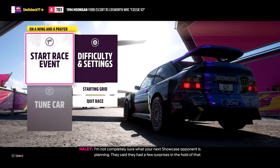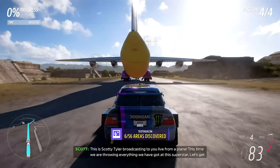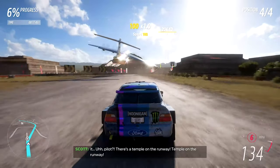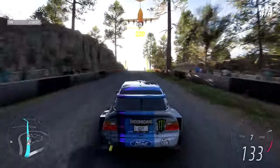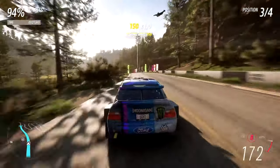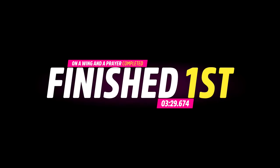I'm not completely sure what your next showcase opponent is planning. He said he had a few surprises in the hold of that cargo plane. Look at this beautiful Ford Hoonigan. This is Scotty Tyler broadcasting live from a plane — this time we are throwing everything we've got at this superstar. There's a temple on the runway! Temple on the runway! Showcase events — you're just going to love them. Coming on to the home stretch. We're maxing out the car. And like always, because showcase isn't the typical way to do it, you always win no matter what.